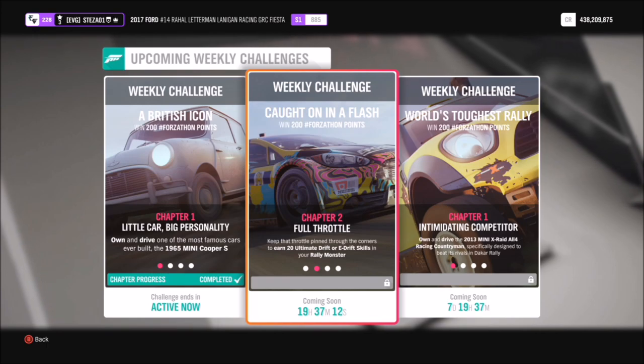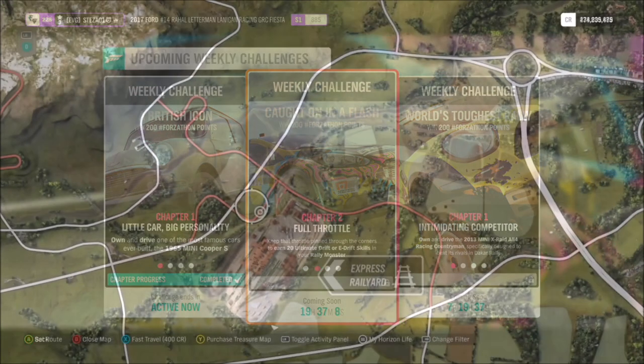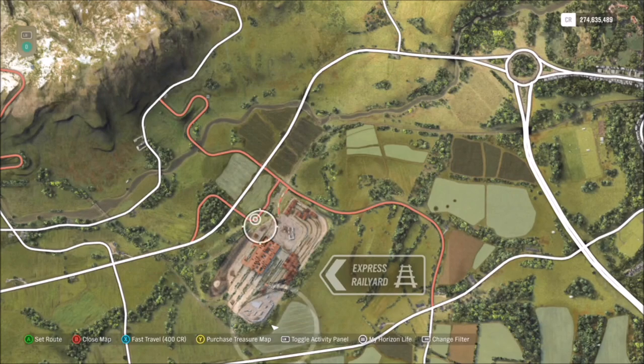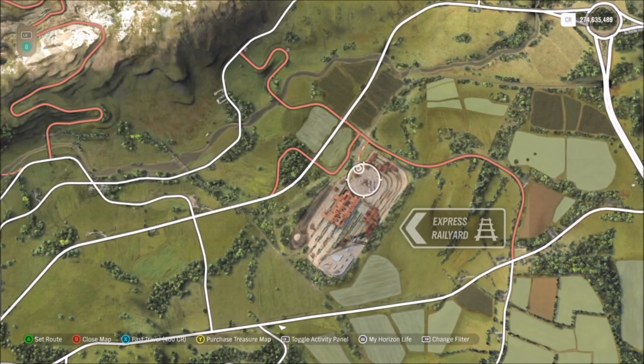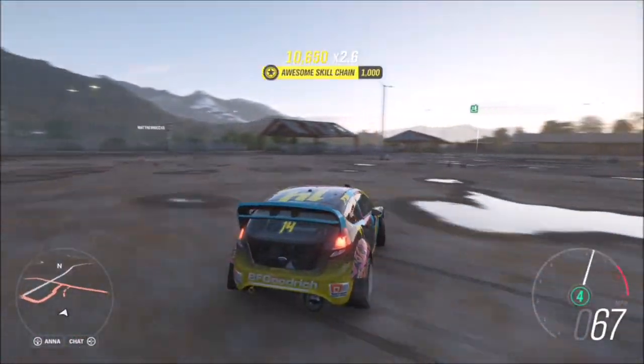The first challenge just wants you to earn 20 ultimate drift or e-drift skills in your rally monster. To do this I headed over to the express rail yard, but you can do this anywhere — even on that big roundabout you see at the end of the motorway. It doesn't really matter where you go.